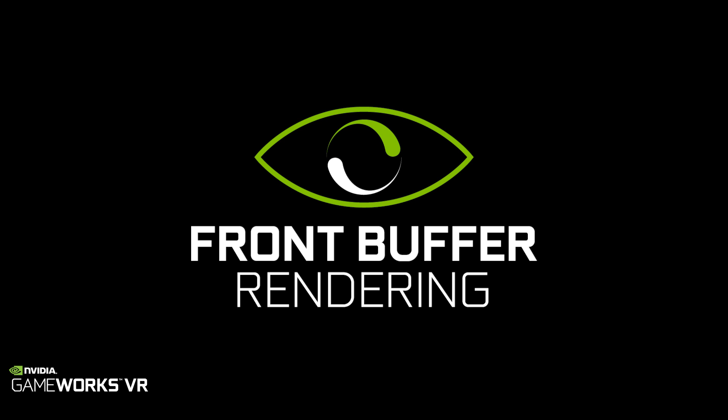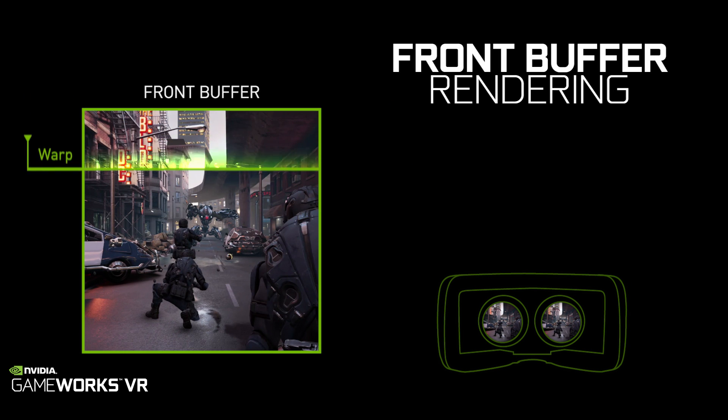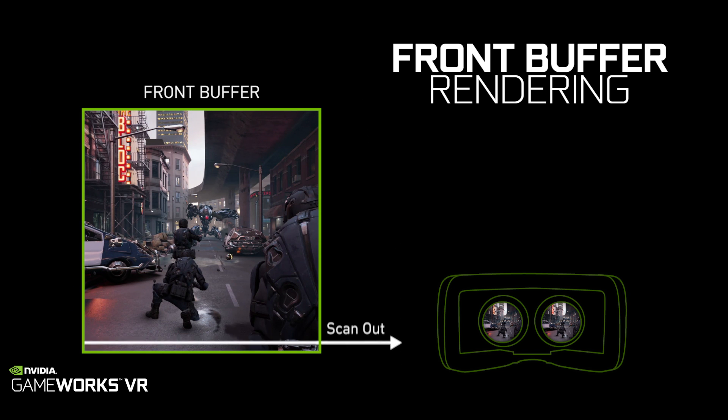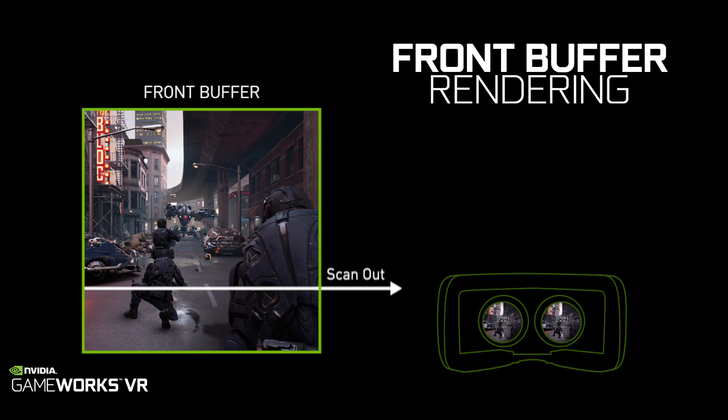The fourth feature is called front buffer rendering, and this is another technique for reducing latency in virtual reality. With front buffer rendering we can render directly to the frame that is being output to the display, scanning the image out as soon as it is warped, and thereby reduce latency.